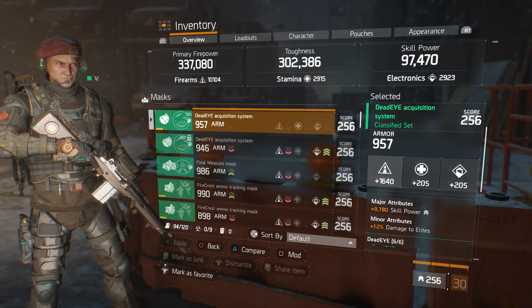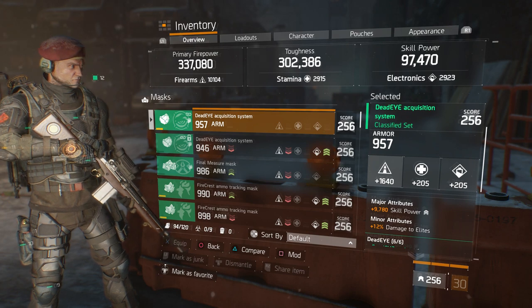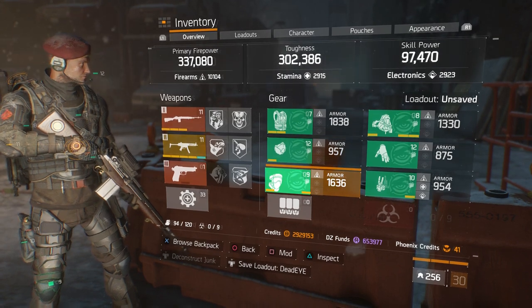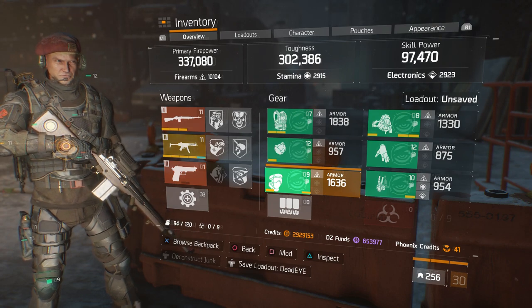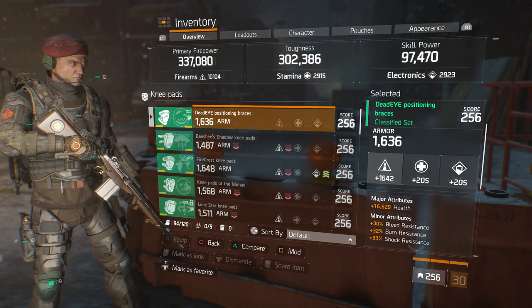You can switch the mask stat to something else, but there's really no need to put crit chance on here because when you're scoped in you're basically going to be hitting crits all the time. The major attribute is 12% damage to elites. This is a PvE build, but it can be tweaked here and there, and with the right marksman rifle it can be an awesome PvP build.